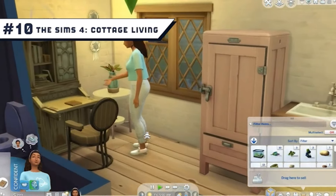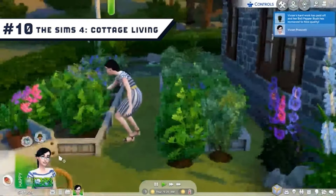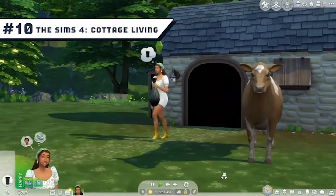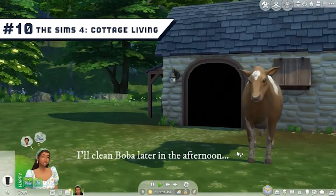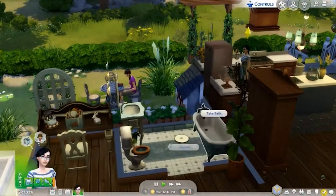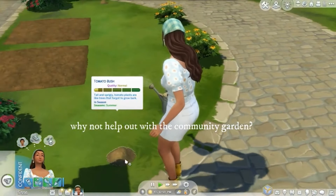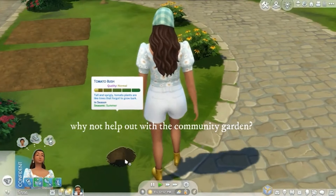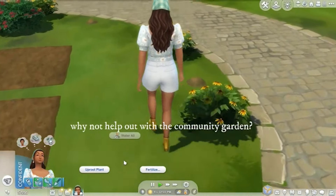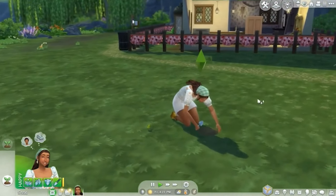Number 10: The Sims 4 Cottage Living. An expansion worth considering for those who love the idea of farming. Cottage Living puts a spin on the standard gameplay by letting Sims essentially live off the land and raise animals such as cows and chickens. It's pretty satisfying, particularly when combined with an optional challenge that requires having actual ingredients on hand to cook a meal. Aesthetically this expansion is quite pleasing, but beyond that the neighborhood struggles to stand out or do much that's ambitious.